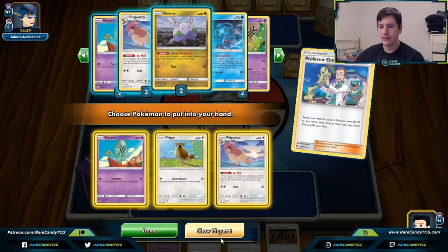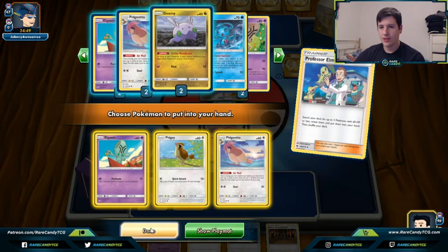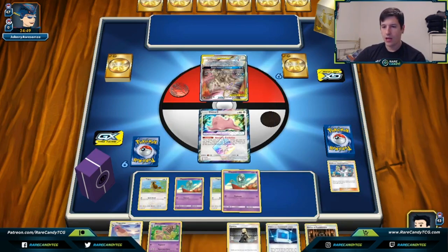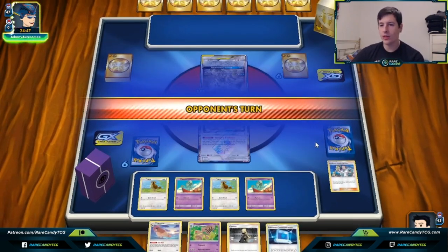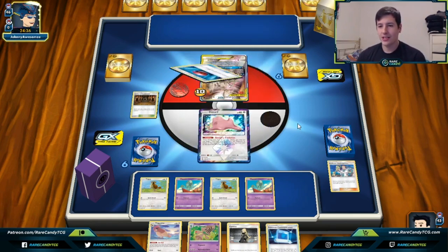We'll go for the Shrine of Punishment just because the 10 damage is very relevant against ADP — turning a four-shot into a three-shot. Passing back to our opponent. I'm fully expecting a Chaotic Swell to come down. They use a Cherish Ball, and the big question is whether they can get the turn one Altered Creation GX. They're playing Rayquaza GX with Energy Switches, which answers that question — hopefully they don't have the Energy plus switching method ready.